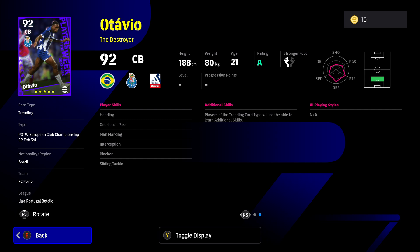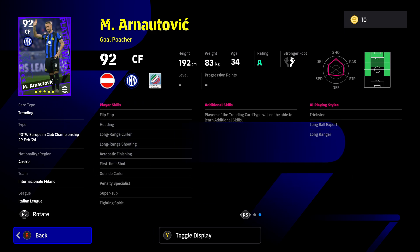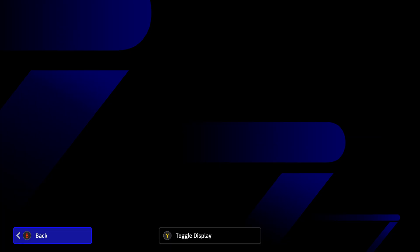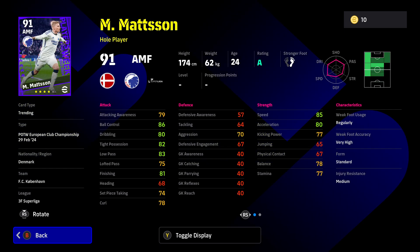Arnautovic is a goal poacher but his attacking awareness is way too low to make him much of a threat. His player skills include long range shooting, long range curler, acrobatic finishing, first time shot, and super sub, but he's probably one of the lesser players in the pack. Lunin is a pretty standard goalkeeper - not all that special, probably the worst card we've seen so far.